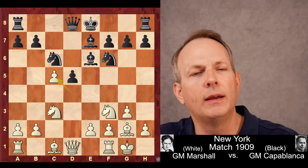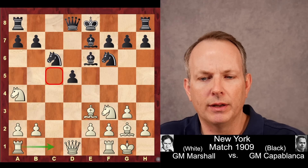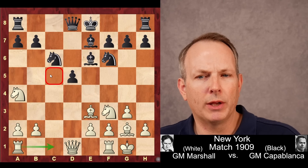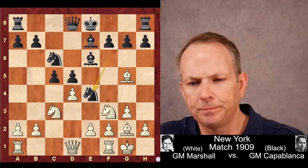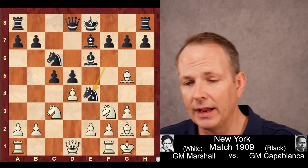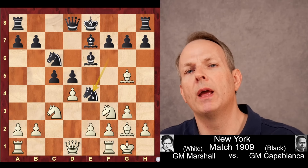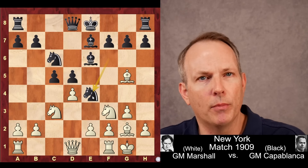Bishop g2, again aiming at that d5 pawn. Bishop e7, castles, knight to f6. And here Frank Marshall plays bishop to g5, but this isn't quite as strong in this position. The idea is to trade off a defender of the d5 pawn, but since the d5 pawn is protected by the bishop at e6, it's not quite as strong. A more accurate move is probably dc5, bishop takes, knight to a4 — and the idea is that the rook comes to c1 and white is playing for control of the c5 square.